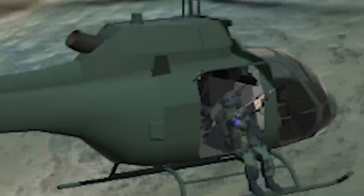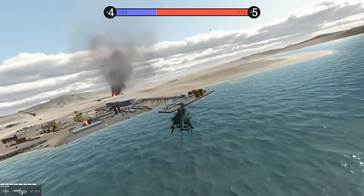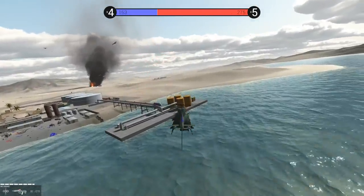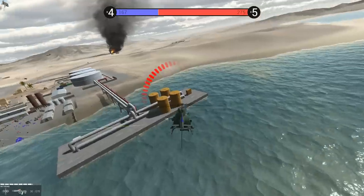Look at that — this guy's got a Kriss Vector that's silenced. This guy looks like he's got the MG63 or whatever that was. Incoming missile! Oh man, that was the perfect time to drop countermeasures. Now we've got to get out of here because we're taking small arms fire. Another missile — oh yeah, oh God.